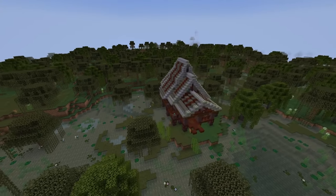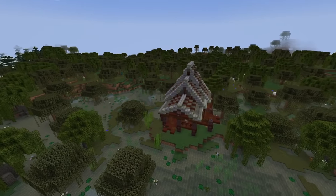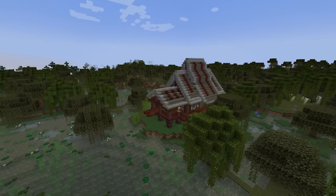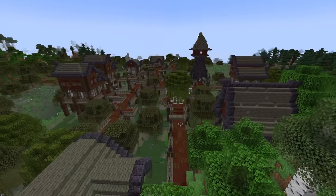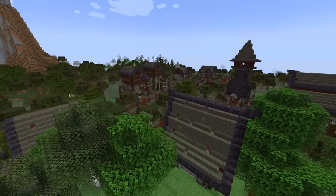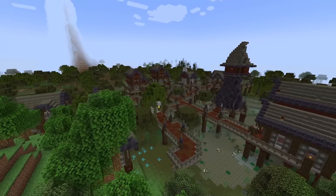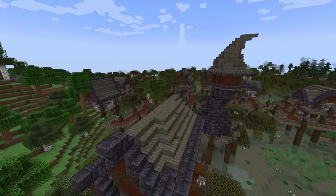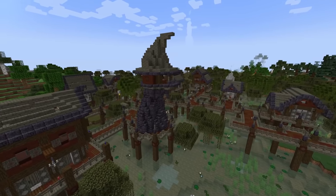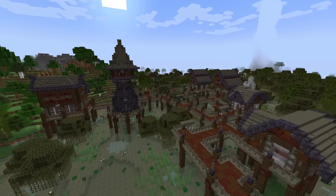For starters, there are new structures as well as a few different options. This is just one of the houses that may be found out in random swamps in the world, but more importantly, you'll find something along the lines of a dark coven colony. It's populated pretty much by witches, but this is a really great place to find a lot of your starter gear if you can find one of these places.